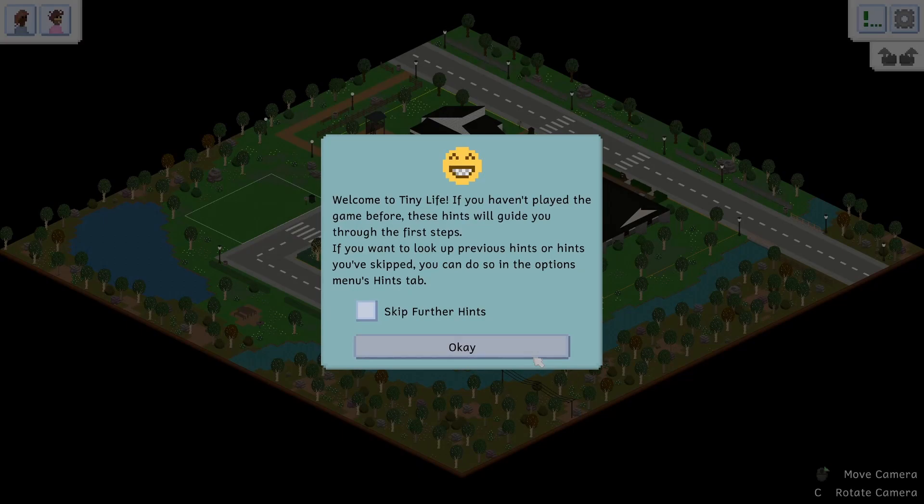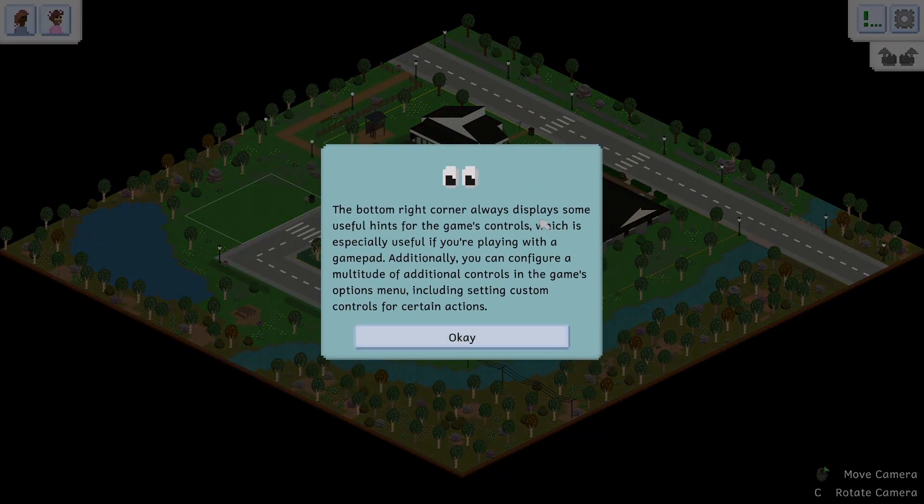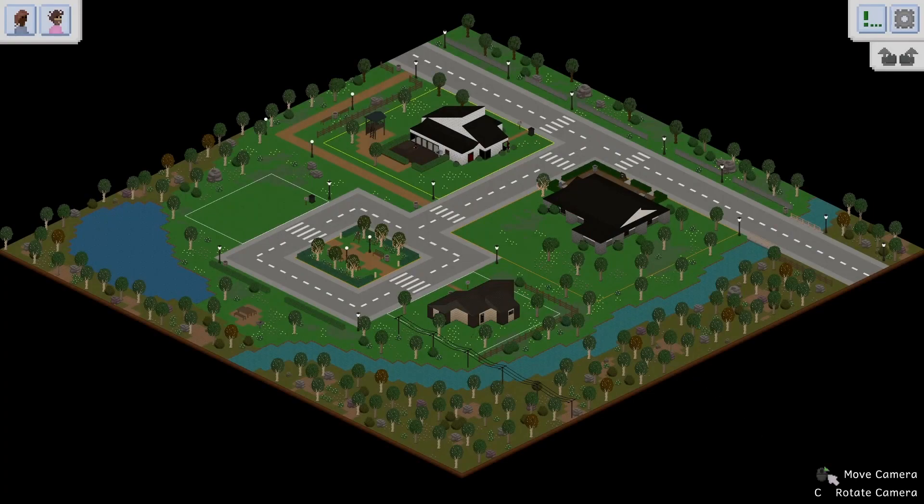Welcome to Tiny Life. If you haven't played the game before, these hints will guide you through the first steps. We've got the household selection area. The orange doesn't stand out very well against this blue background — I have comments about the graphics and we'll get into that as we come to it. Residential lots are yellow if lived in, and orange are community lots. The game is showing us context-sensitive controls and some lot types as well.